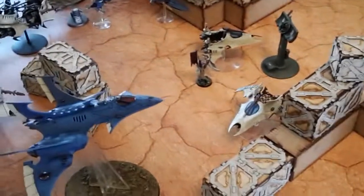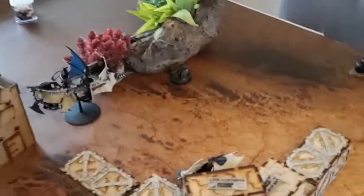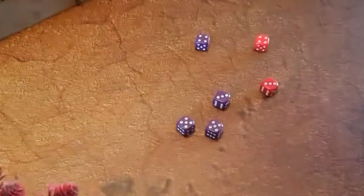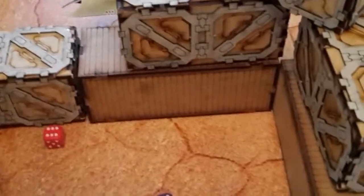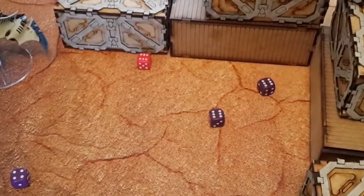In the shooting phase, the Ravager opens up on the bikes with nine shots hitting on threes — eight hits, three wounds on the bikers. I take them on the storm shield on my sergeant. The first two saves succeed, but the third fails; I spend a command point to reroll and it saves. I keep the command point. The Venom in rapid fire range then fires ten shots at the bikers, getting five wounds. One biker falls. The blaster kills the sergeant — two bikers down already.